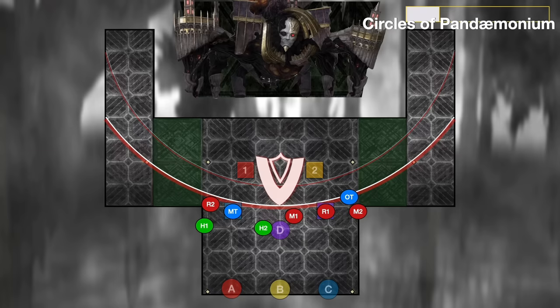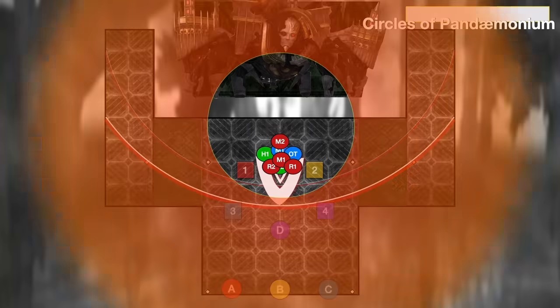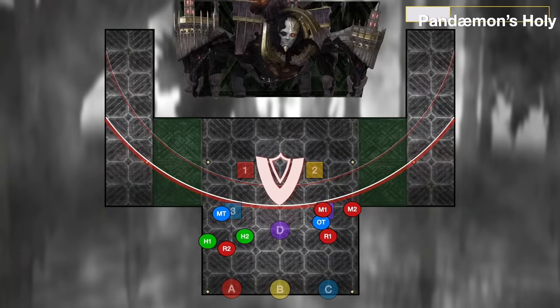Now look out for an in-out mixup. Circles of Pandemonium means that you dodge to the inside. If instead you got Pandemonium's Holy, it's an out. This matches up almost perfectly with the boss's hitbox.